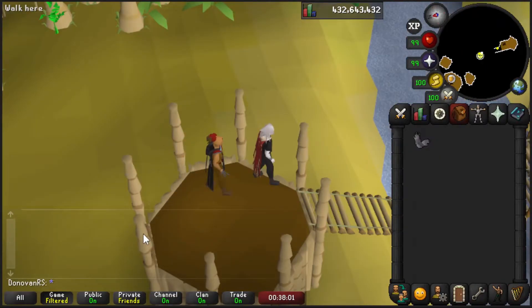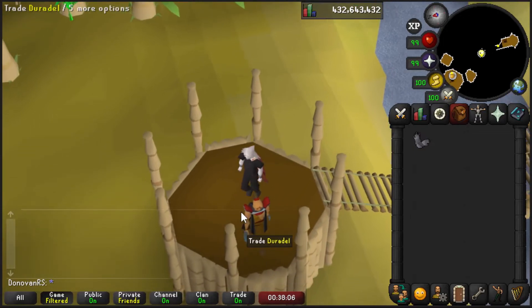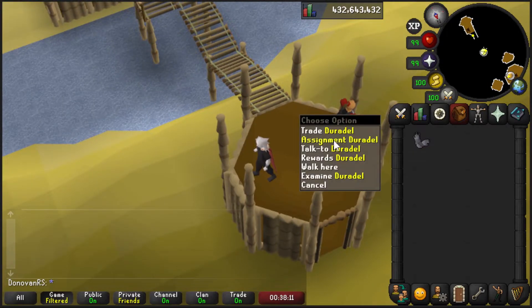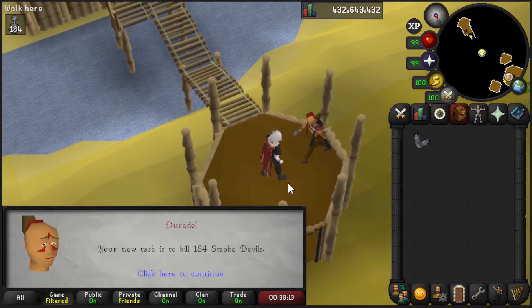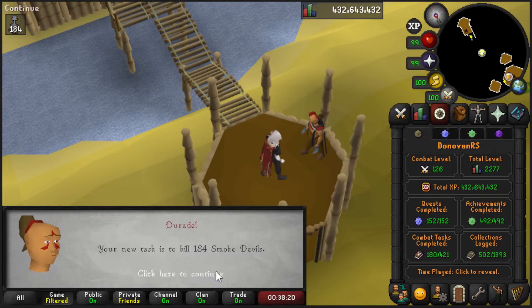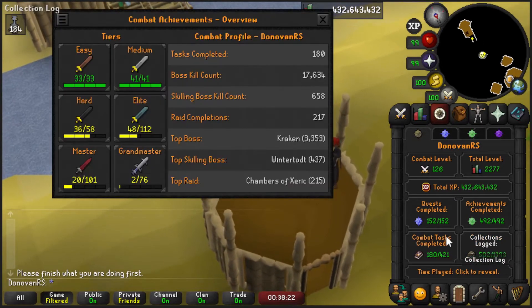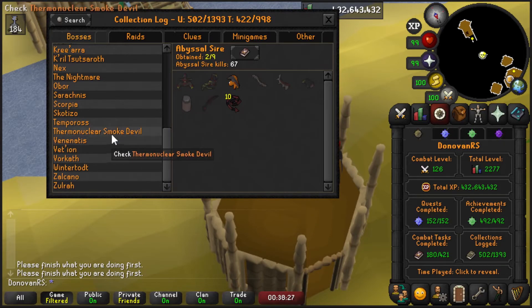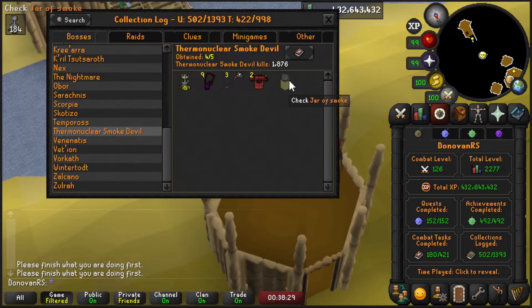We're not gonna talk about how I messed up my supplies and had to wipe because I didn't bring the right supplies, so we're just getting a new task - smoke devils. Checking the combat achievements log, I'm pretty sure I have a lot done here. I think I just need the jar, so I'm gonna try and do the thermy task.